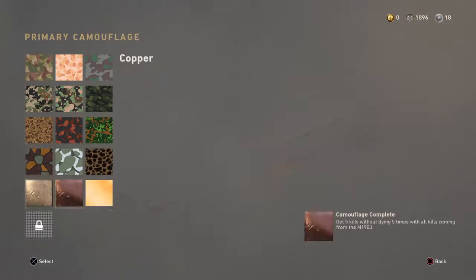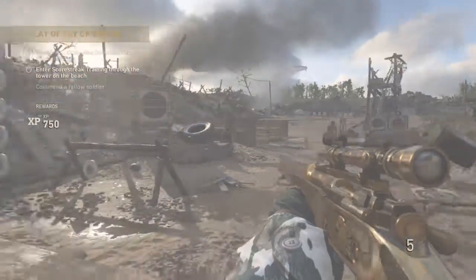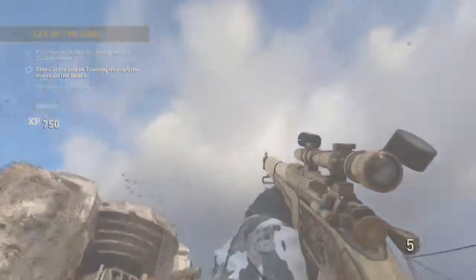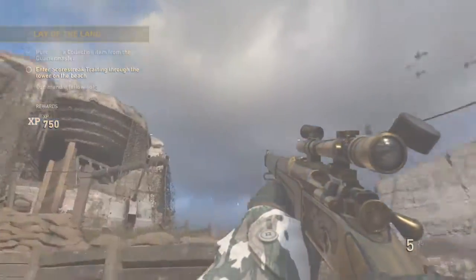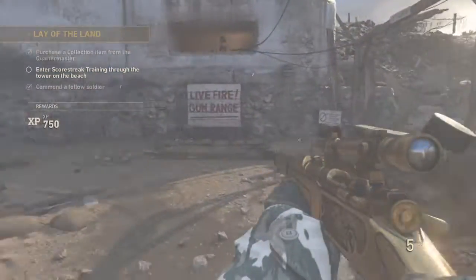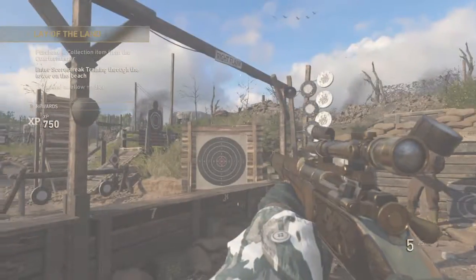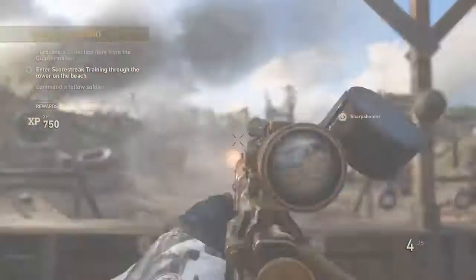Because I have gold unlocked, because I did all the challenges. Throw gold on it. Bam, look at that. No rust on it whatsoever. It's a sniper that has no rust at all, so it is actually really gold, which I think makes it so much better.